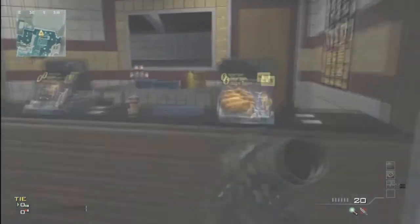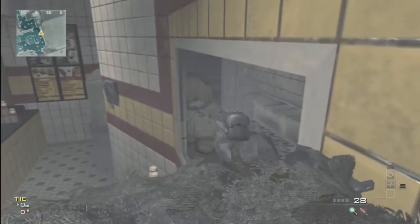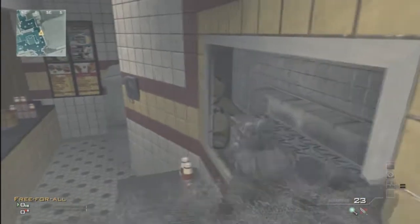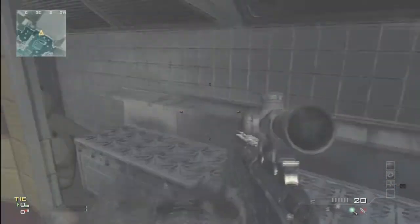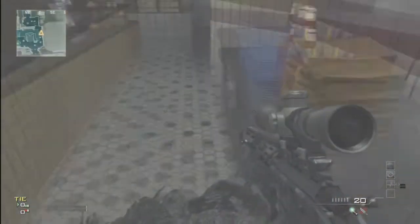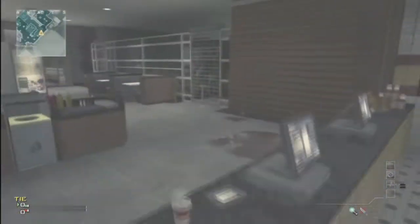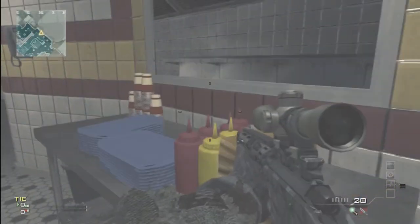Ladies and gentlemen, we're back — this is White Milk, and today I'm going to show you an easter egg. There's an arcade in the border of the town, and you know where it is — there's a teddy bear. In the beginning when I saw this, I thought it was just some potatoes, but I looked really closely and yeah, it's a teddy bear.